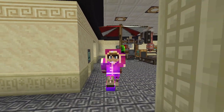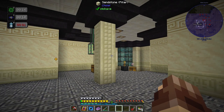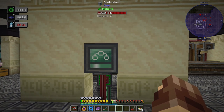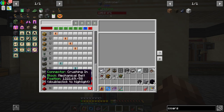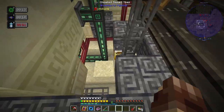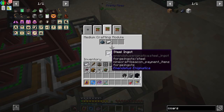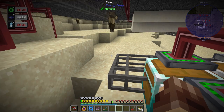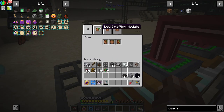Welcome back to Asgard and Enigmatica 6 Expert. Since the last episode, basically just while the video was rendering and I finished editing, I set up some additional automation — I went ahead and plugged up our crushing line and added quite a few recipes down here to these various lines. Now we can order coarse lapis compound, steel, nether quartz dust, blaze powder, and obsidian dust.